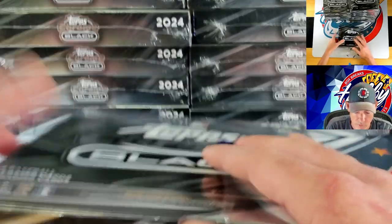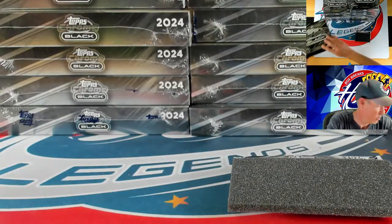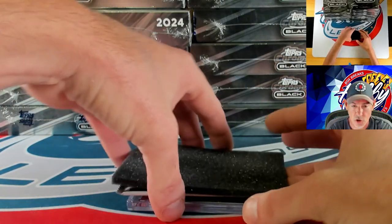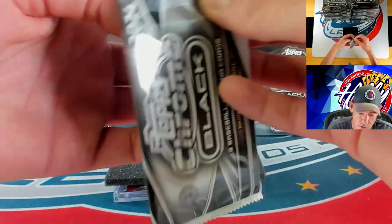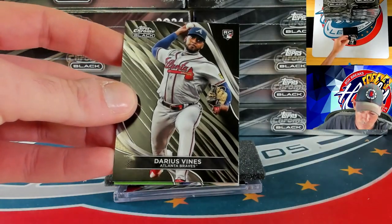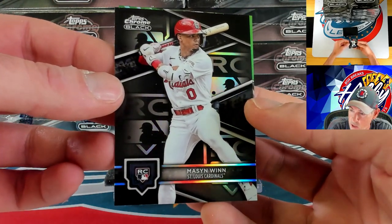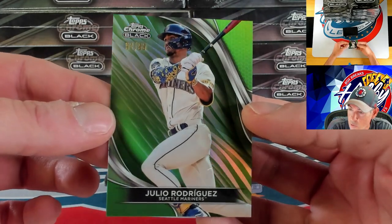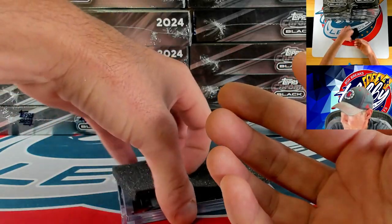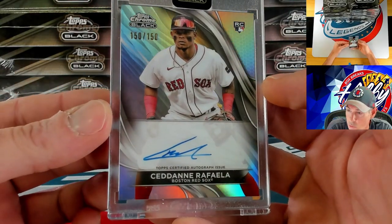I believe we saw two yesterday — one being the massive J-Dom one-of-one super fracture ivory, and then Sal Frelick was our other one. We opened three cases yesterday and saw two ivory autos. We have not seen one yet in this break — this is case four. Darius Vines — we got our rookie variation in our first pack: Mason Winn on the rookie variation. Julio Rodriguez on the green to 99, 91 of 99 for J-Rod. Our autograph is going to be a refractor auto — Sedane Rafaela on the refractor ink — bookend 150 of 150.